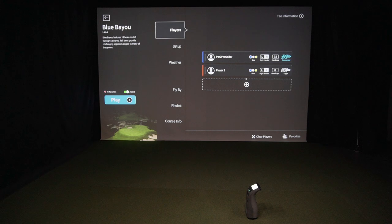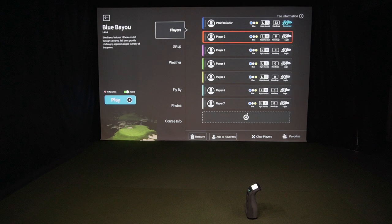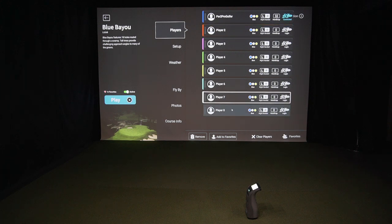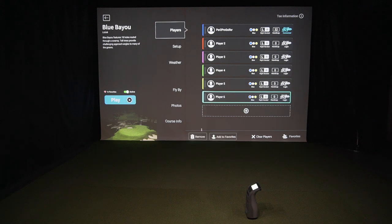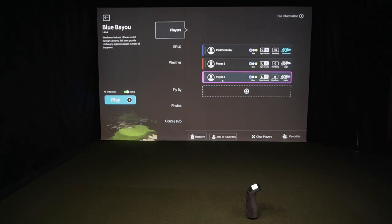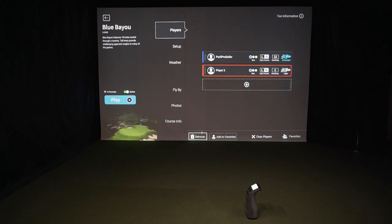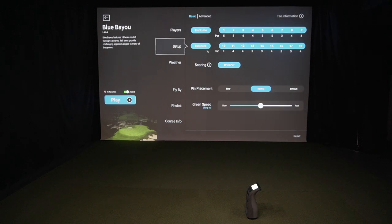You can set up multiple players — up to eight players, which is fantastic for a big round of fun. To get rid of players, you can drag it over to remove or click on it and hit remove. For each player, you can set up the tee boxes, left or right-handed, and enter your handicap. We've actually got one entered here — that wouldn't be my handicap, but let's just move on.